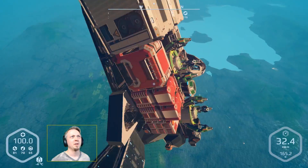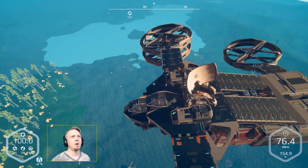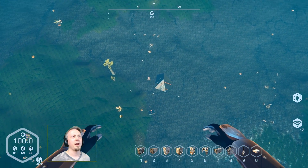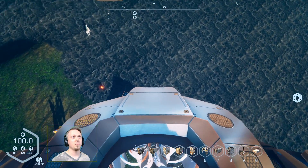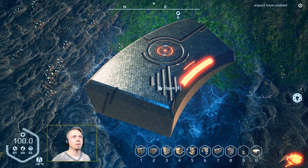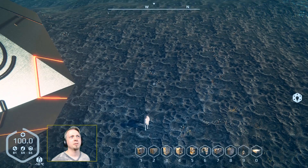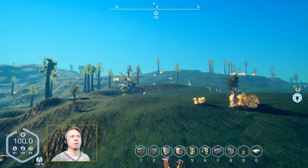The beacon I found is tied into this big mountain ridge — a big hilly area. Maybe I'll get some good resources from it. Approaching the beacon: it's an alien beacon. Checking for resources — absolutely nothing, but there are some new trees I don't recognize.